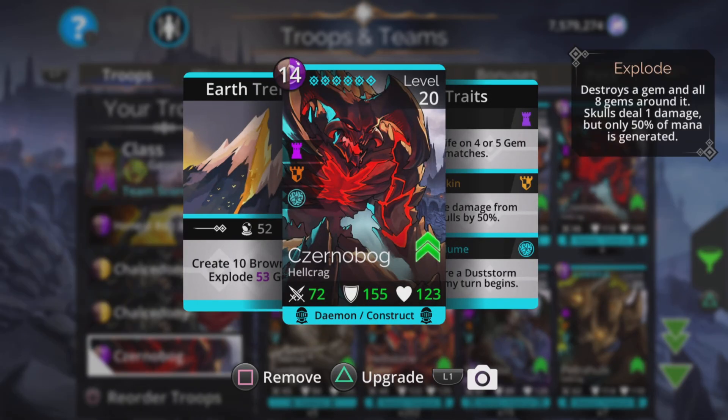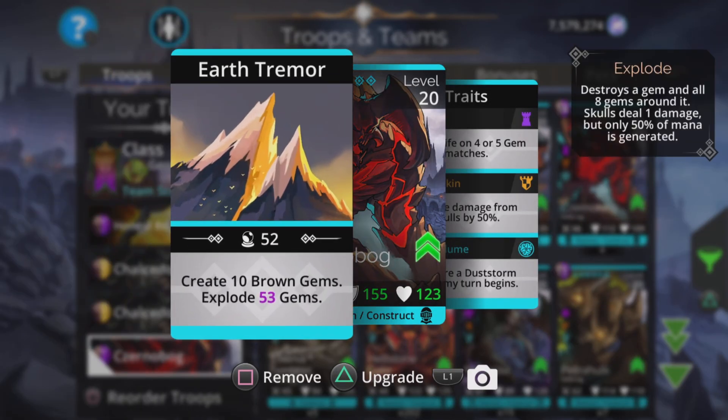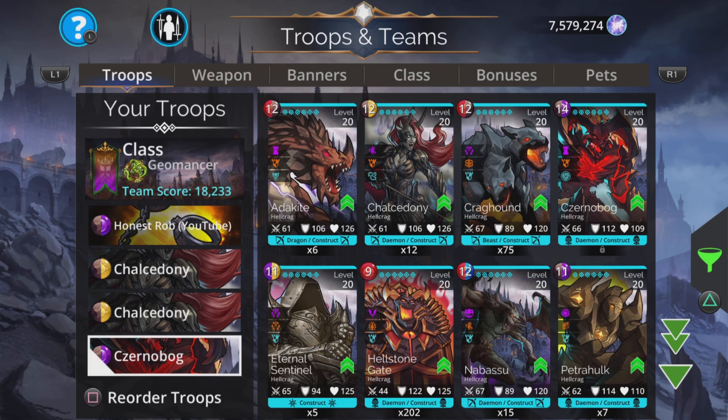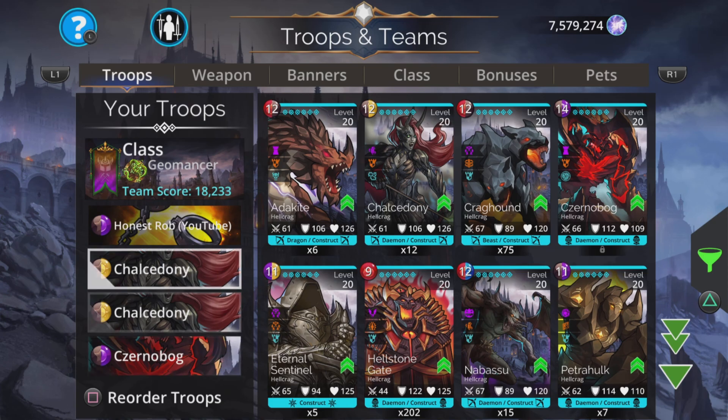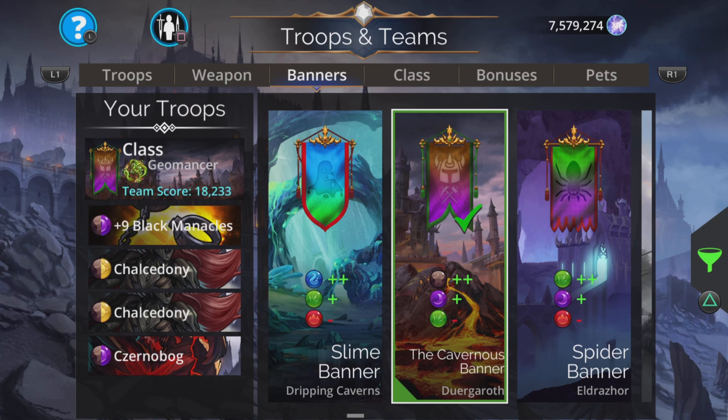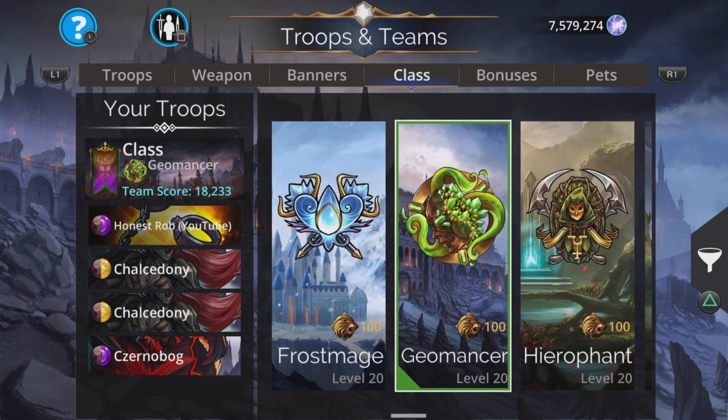Xurna Bog is there because it creates 10 brown gems and explodes a load of gems — but probably not going to actually use it. It is simply there because it conjures a dust storm when your turn begins, which is brown, so literally a dust storm every single turn. For the banner, go for plus two brown, plus one purple, minus one green. And we are in Geomancer class.